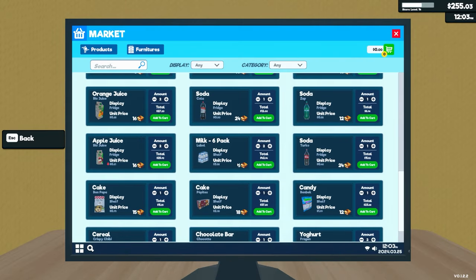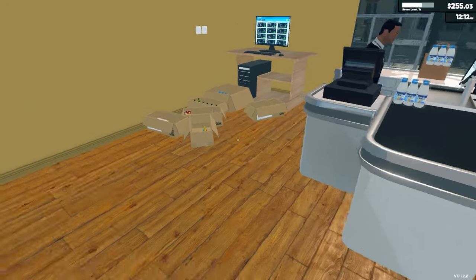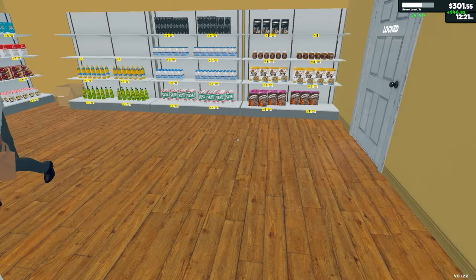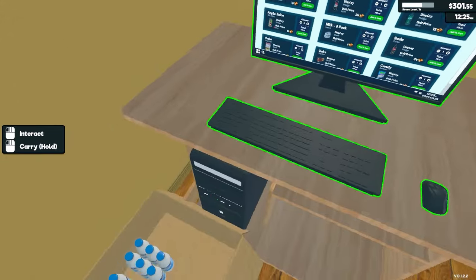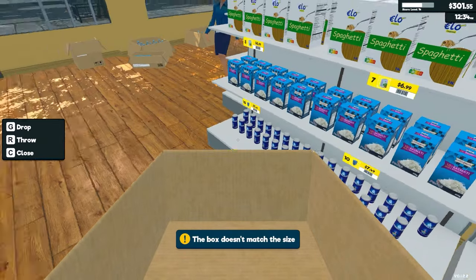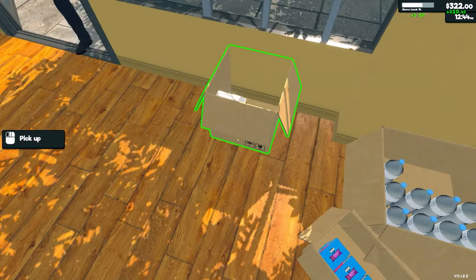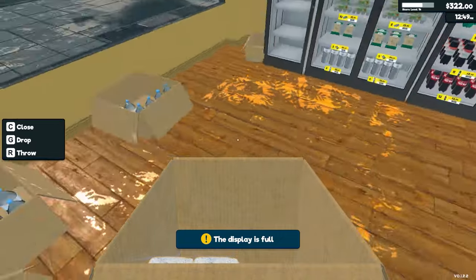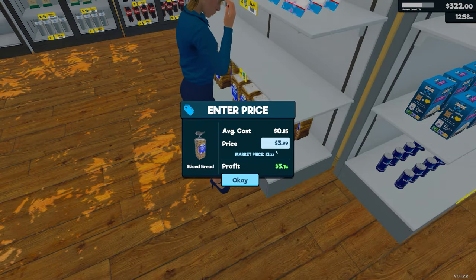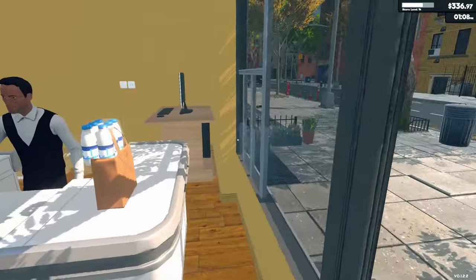So I'm going to order in two of those sodas. And what else do we need to move? I think we can get rid of this box now. Can I put — no, there's no way I can put that on there. Bread — no one's buying bread. Is the price too high? It could be too high. Let's knock the bread down just a little bit.